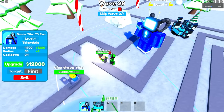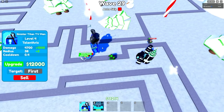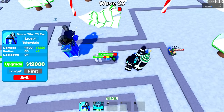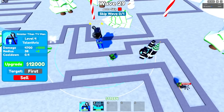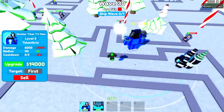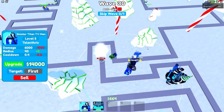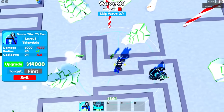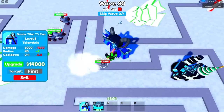This guy has 300,000 health and launches rockets — he just stunned both of them and has 40,000 health left. The dual blade toilet kept the TV Man stunned — this is not looking good. The Sinister Titan TV Man will probably get him on the way around. If I skip I can get the 12,000 upgrade. The solution is doing enough damage so things can't get within range to stun him, or putting one unit right here so he'd be too far to get stunned.